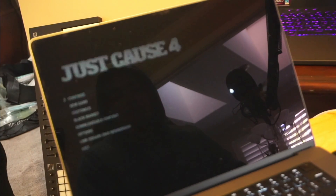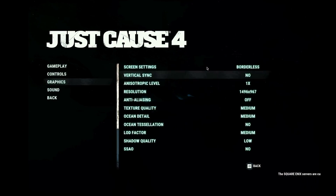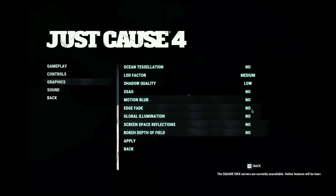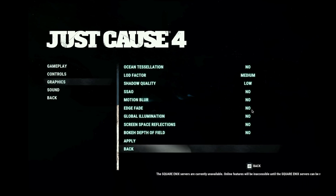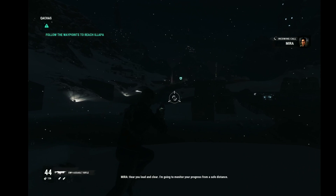If we take a look at this initial test, which is Just Cause 4, we can see that even with the settings set pretty much to medium and pretty much everything off and low, we still get these massive stutterings — kind of 20 FPS.